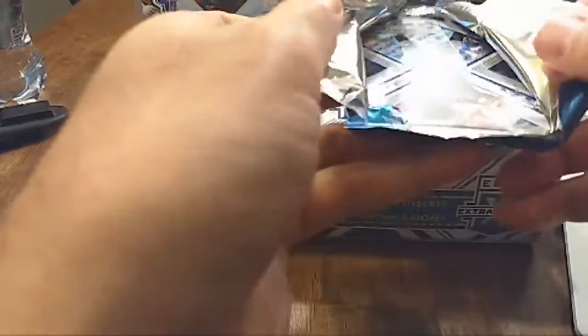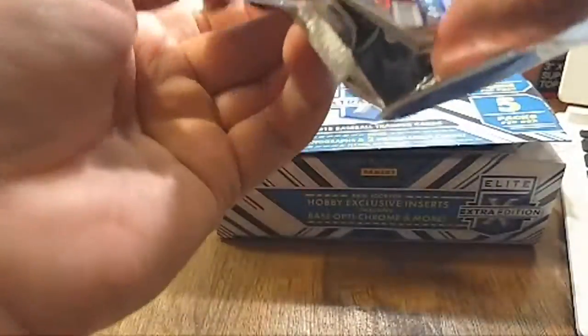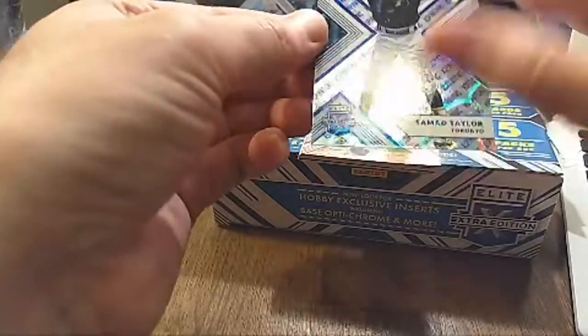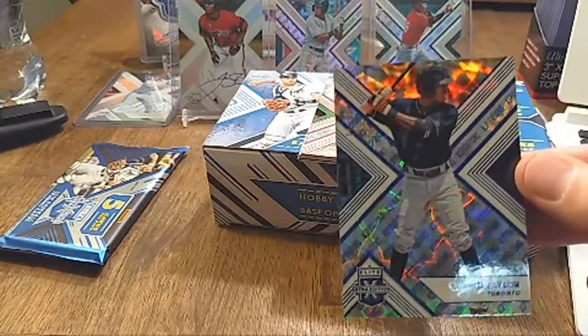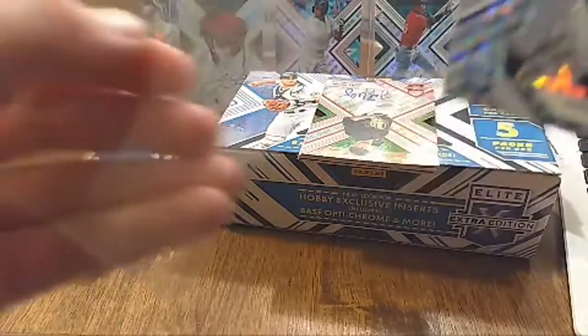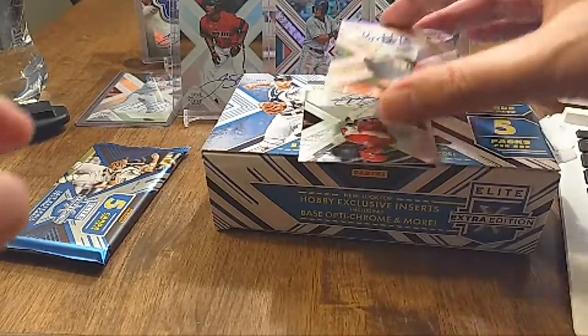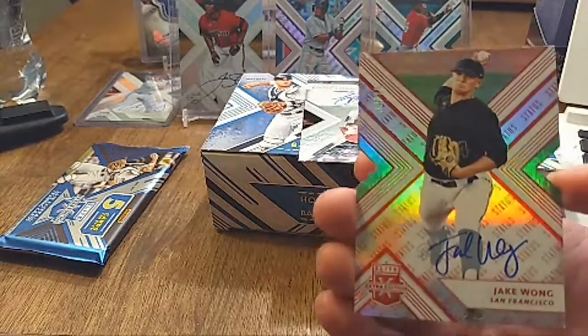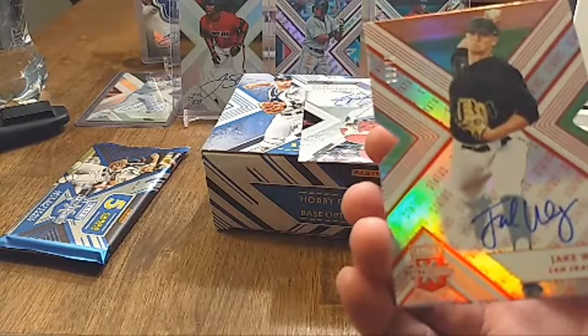Two more packs to go — can't believe we hit that, it's just very cool. Hope there's more goodies in these boxes. We got Samad Taylor out of 75, number 14 out of 75 — cool card. Then Jake Wong, number 39 out of 75, a nice die-cut card from the San Francisco Giants.